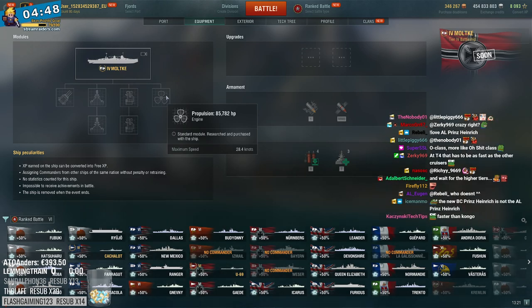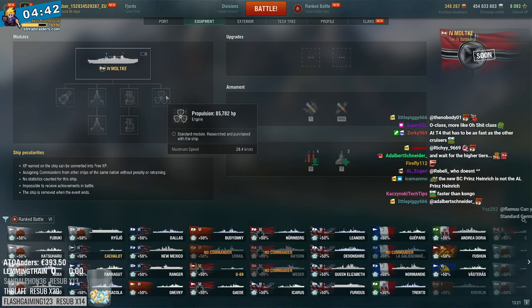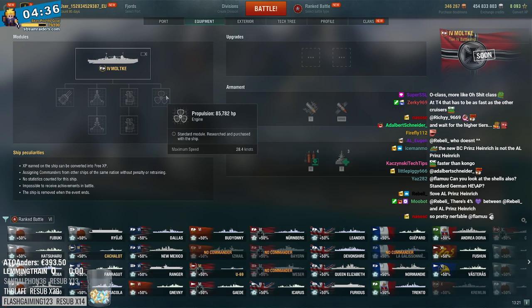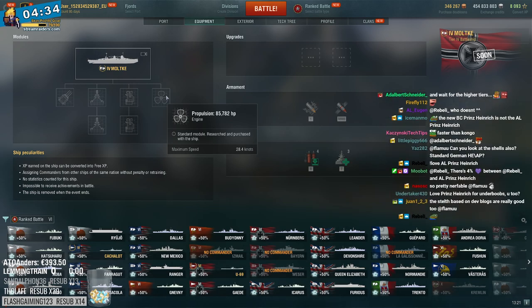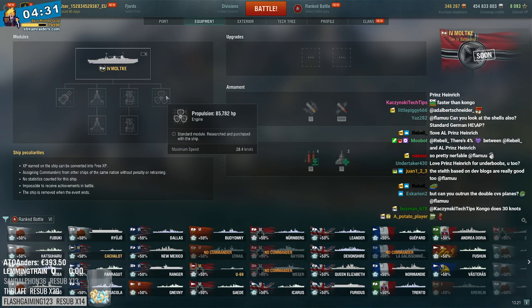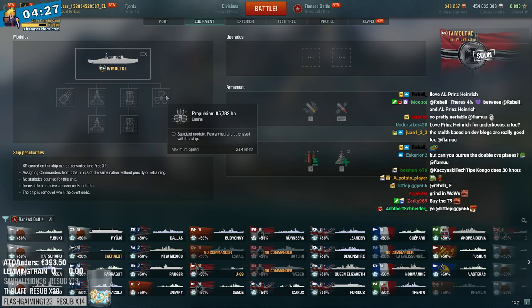I wish they would allow us to grind this line so you could actually get to experience it at low tier. But Wargaming is going to do their classic monetization bullshit - buy our totally-not-gambling crates for a chance to get the tier 9 ship and skip the entire grind. They're going to sell the ships, not let you grind them at all. Classic.